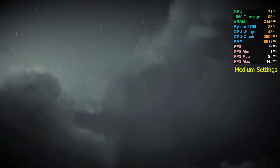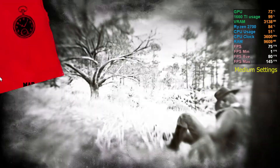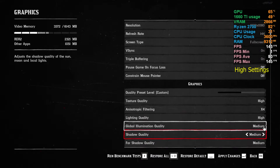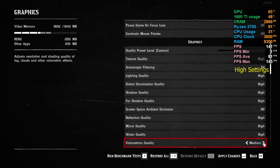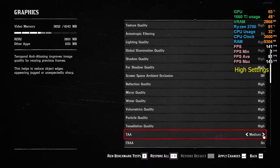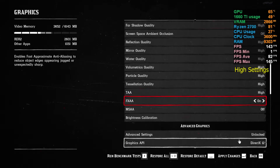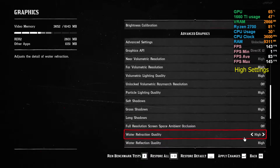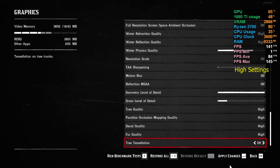Now we're loading the game to test high settings. Changing everything that was medium to high: fur quality, water quality, volumetrics quality, particle quality all set to high. TAA set to high, particle lighting quality high, grass shadows high, tree quality high, particle high, fur quality high. Everything is now set to high.